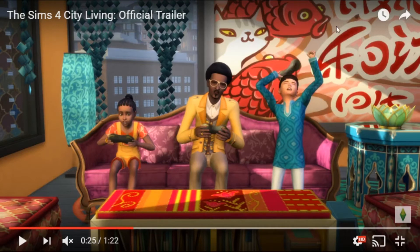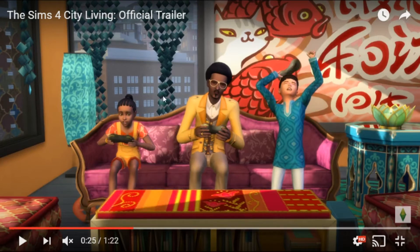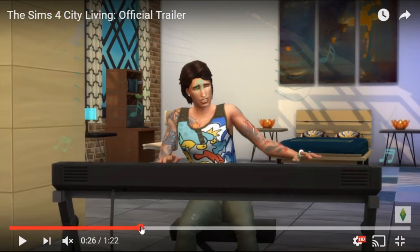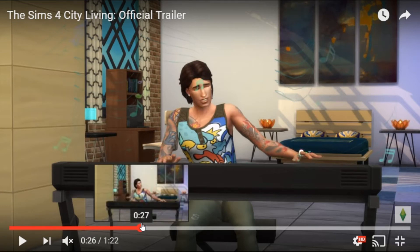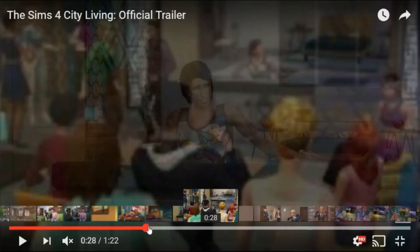Look how vibrant the colours are. I love this wallpaper — the fish and the cats. These curtains are awesome. And look, it's showing you the buildings outside. I really hope that you can pick from any apartment building. And there's a guy playing his piano with tattoos and a Chinese dragon t-shirt — it's a very oriental feel to this, don't you think?